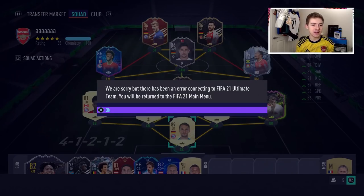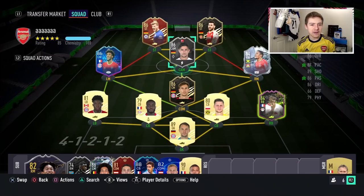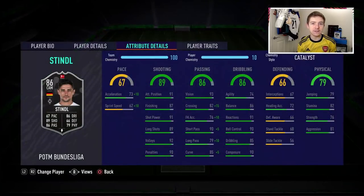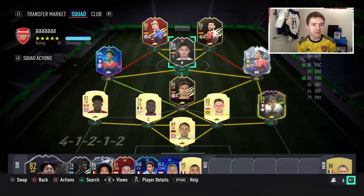Ignore literally everything I've just said, because apparently Stindl is a game-breaking card. Okay, so it's just gone past 4pm and now, for some reason, we can finally see his stats. The card came out around quarter past 3 UK time — the SBC did anyway — but you just couldn't see his stats for 45 minutes for whatever reason. You couldn't get into games with him previously either. Anyway, you can now, so let's do this.